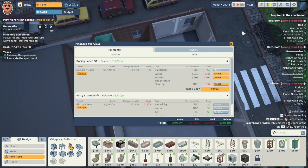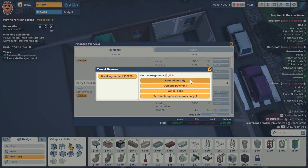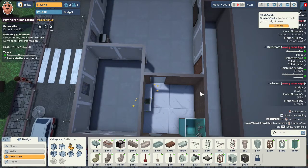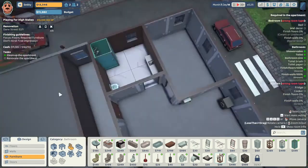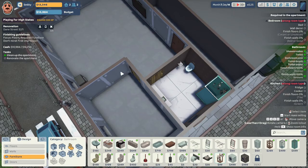Looks like we have some bills to pay on our Boring Lane property, and it looks like Gloria Weeks hasn't paid her rent, so let's remind her politely. We need a bathroom sink — I'm going to put it right here. Okay, Gloria Weeks is going to get right to that. I'm just going to put the toilet right there and give them some doors — toilet doors on both of the rooms. I'm not going to splurge since they wanted a bare minimum design. Put the toilet paper there and that's done for the bare basics of that room.